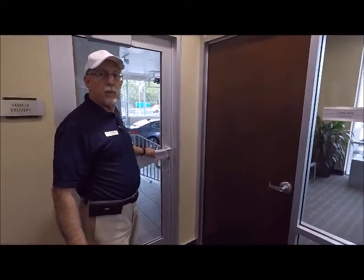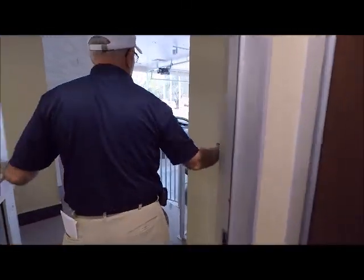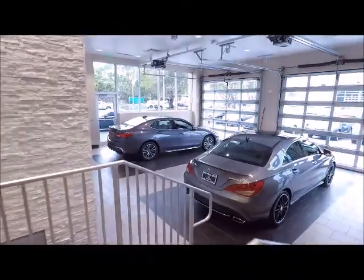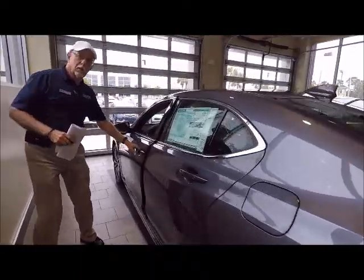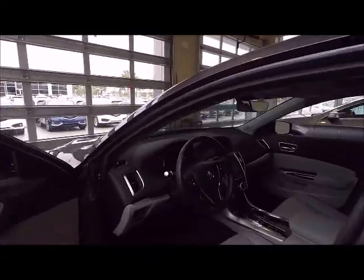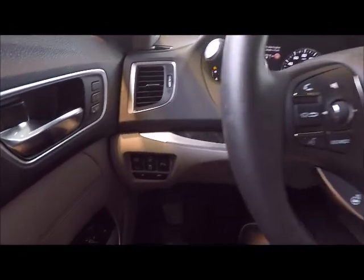Kyle, come with me and let me show you your beautiful new 2018 Acura TLX Advanced. Come in and have a seat in your new car and I'll help you set your settings. Kyle, look over on the left and you see the button with the car going off the lane — please press that button. That's the road departure mitigation button, and you see below that we've got your gas tank release and your trunk release buttons, just to remind you where those are.